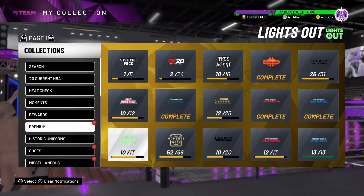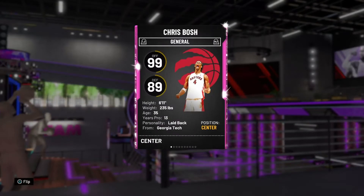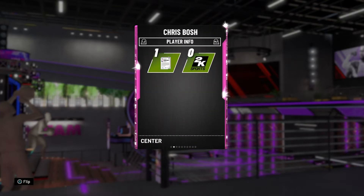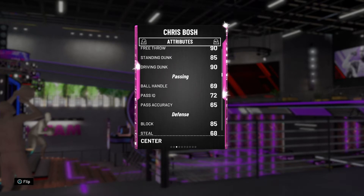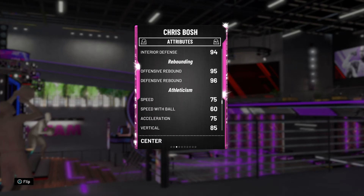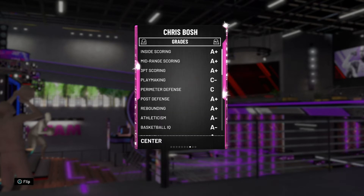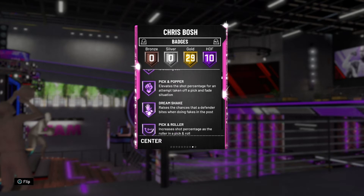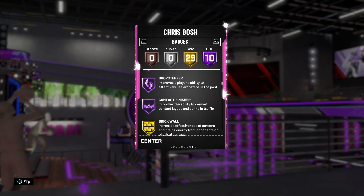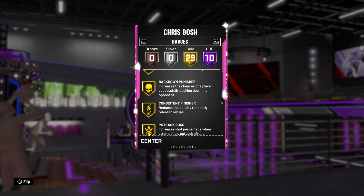Let's look at what we pulled. We got 3 out of 4 except Michael Jordan. Chris Bosch: 99 overall, 89 defense, 84 driving layup, 95 mid-range shot, 90 three-point shot — that's nice. His badges: 10 Hall of Fame badges including catch and shoot, dead eye, contact finisher. We got 29 gold badges — very nice.